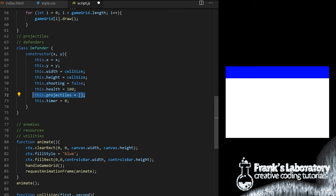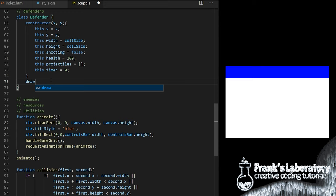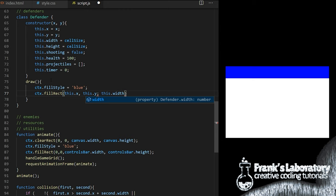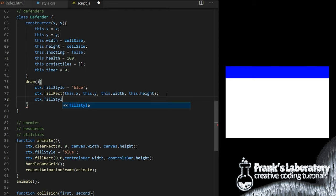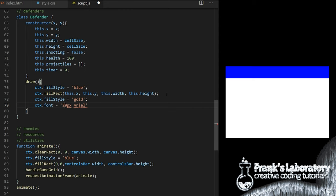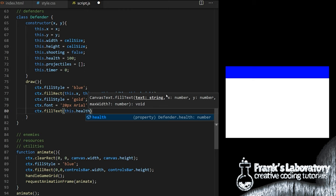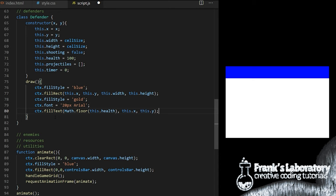Each defender will have a custom draw method. I set fillStyle to blue, call fillRect passing this.x, this.y, this.width and this.height to draw a blue rectangle representing each defender. I also want to display their health — ctx.font will be for example 20px Arial, ctx.fillText expects text and x and y coordinates, so I display this.health wrapped in Math.floor to remove decimal points and display only whole numbers. When defenders lose health that value can sometimes have decimal points, so Math.floor will give us just integers.